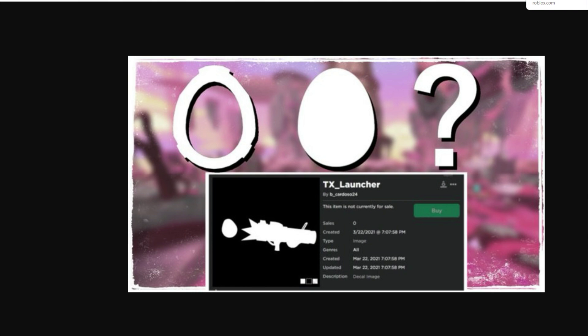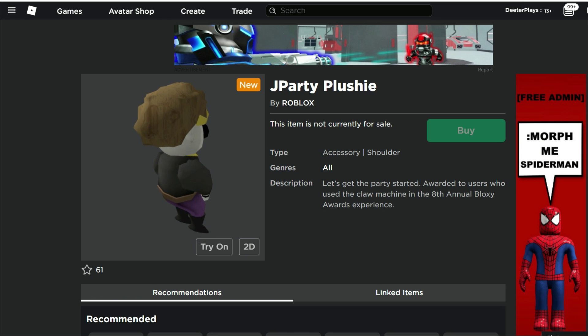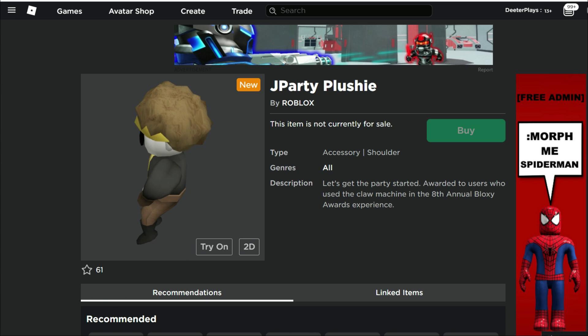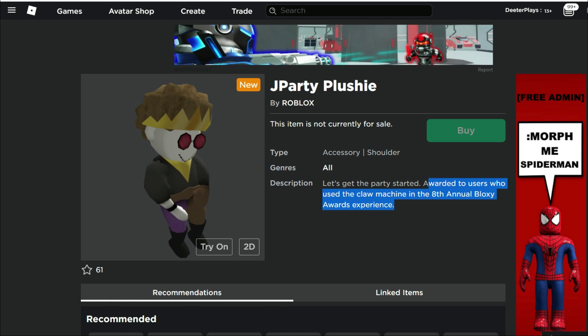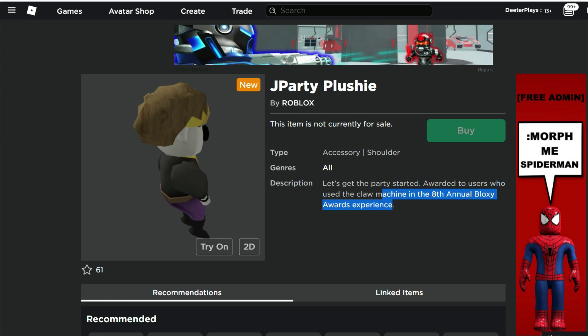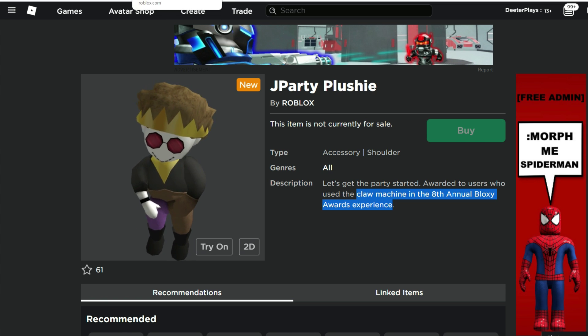One more thing that popped up — not egg hunt related, but the Jay Party plushie we talked about in a previous video. It was on Rolymon's leaks earlier today, and now it's actually on the catalog. It shows you can get it from using the claw machine in the eighth annual Bloxy Award experience. So claw machine, there's an egg with a claw machine — maybe the Bloxy Award experience is part of the egg hunt too.